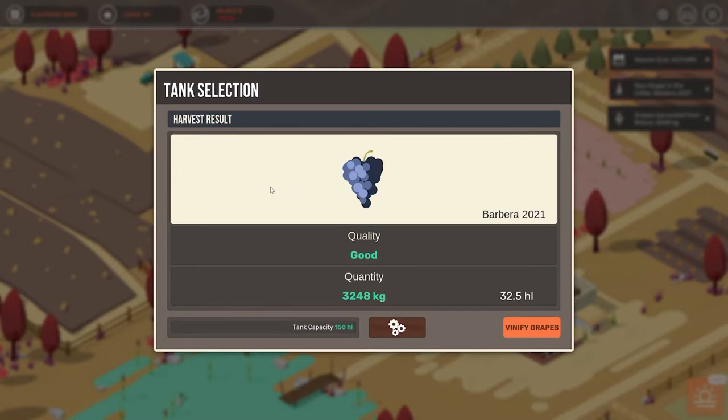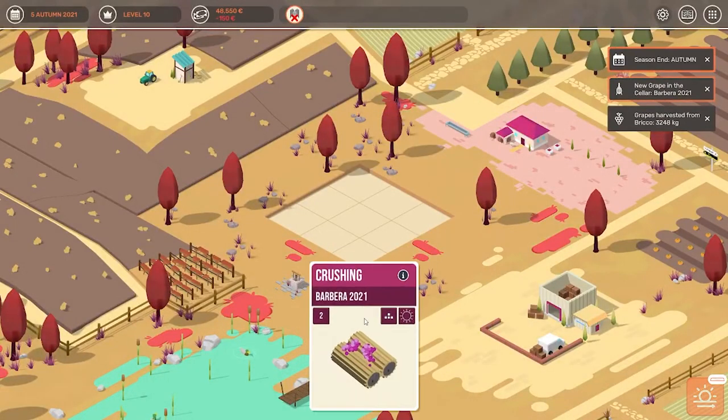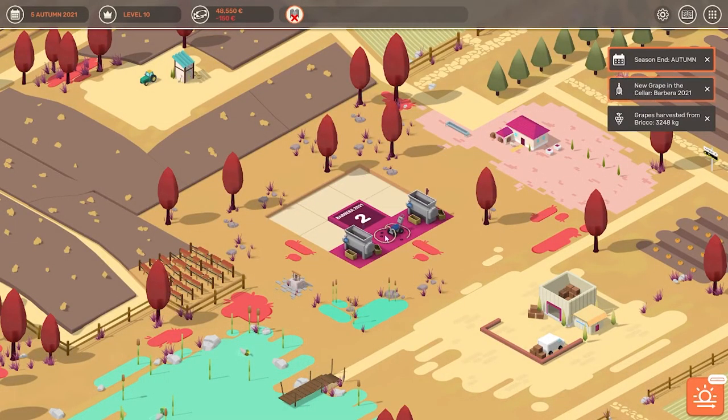Let's see what we are going to do with our grapes. Since we are at the beginning of the game we don't have any way to sell those grapes — as you can see we don't have the trailer — so that means we have to make wine out of it. I think that's a good idea because we have a good quality, and it is going to give us a small amount of wine. We are just going to drop that into our fiberglass tank, the only one we have available, so that means we have to start crushing.